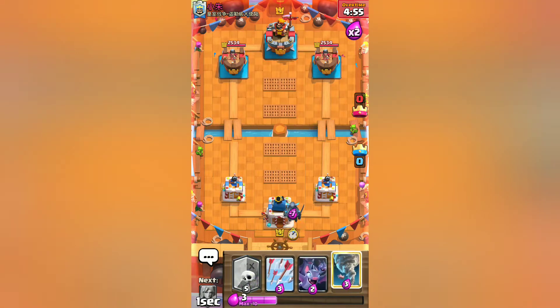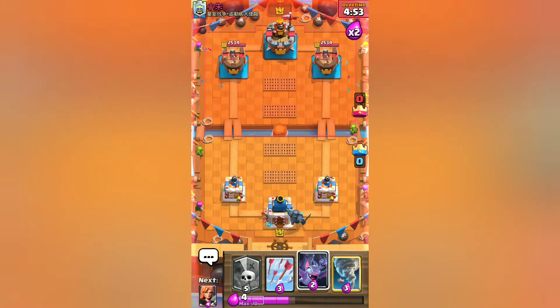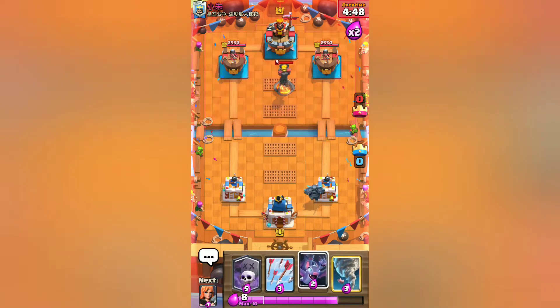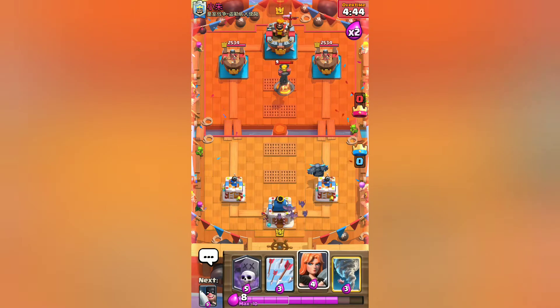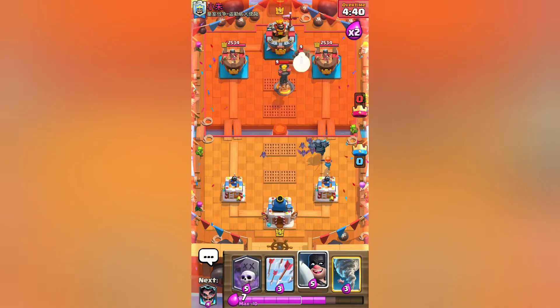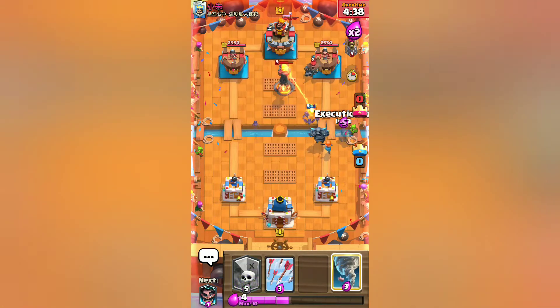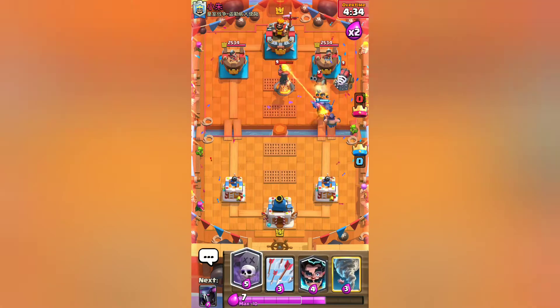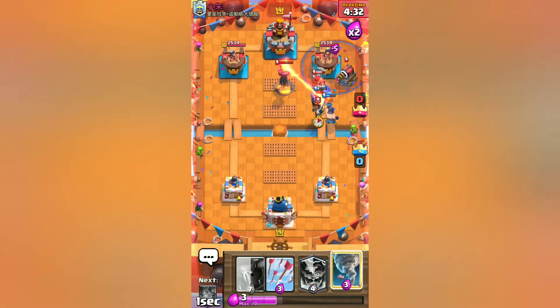Let's go with a PEKKA in the back — you always want to start with a tank in the back and then build up a push, while still having defense. With the Bats in the back, we're still gonna end up passing the PEKKA on the way to the Inferno Tower, and the Hunter is gonna help. He has a Sparky — I'm actually gonna go in with a Graveyard right here.